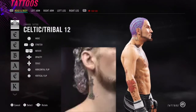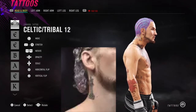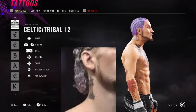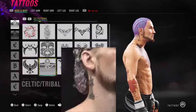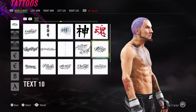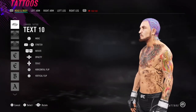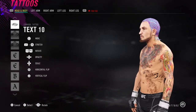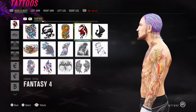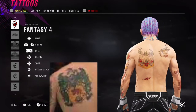The next one is a chess piece underneath his right ear — I used celtic tribal number 12, elongated it for the tall part, then duplicated it and squished it down for the base. Then text number 10 for some script on the left hand side of his body — I forget exactly what's written there, but I went with this one to save tattoo slots.